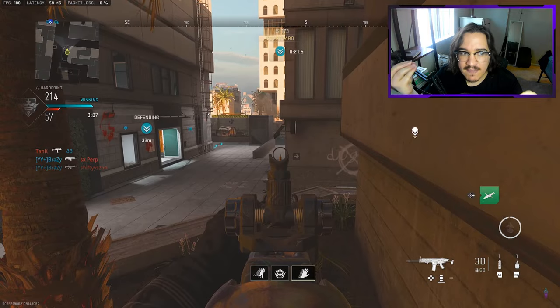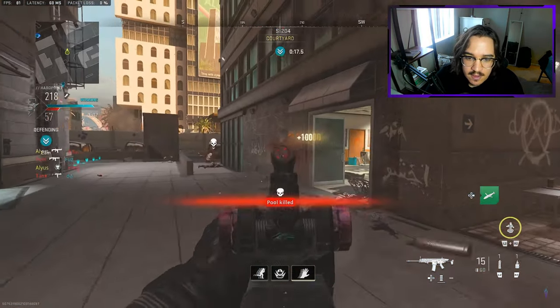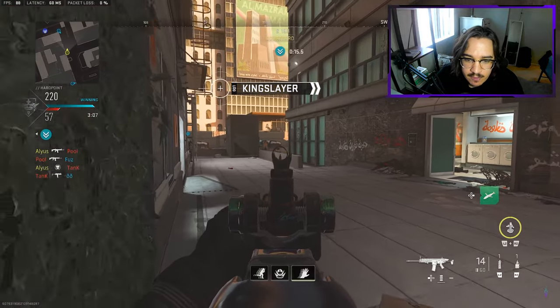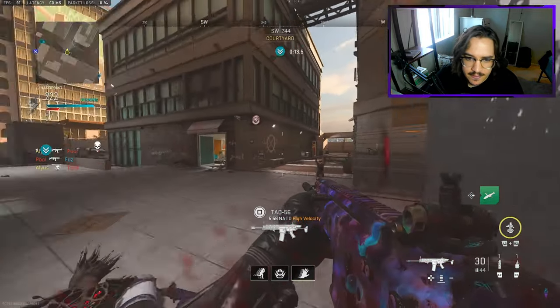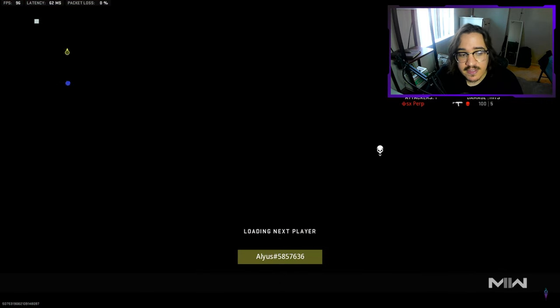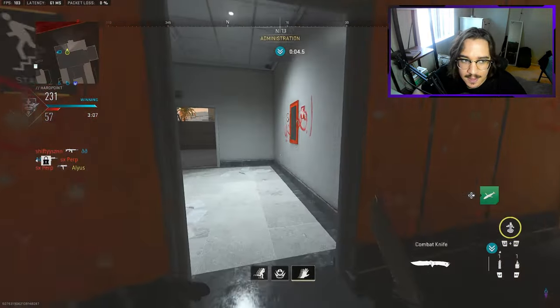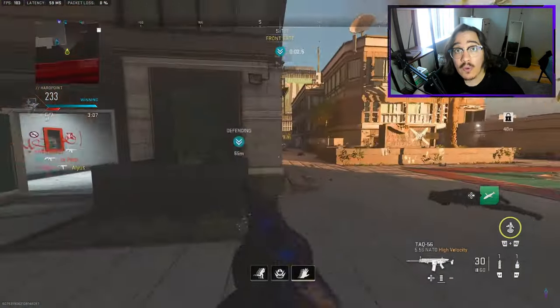Based on the mini map I know the enemies will be spawning either bottom PD or in this back alley. I'm playing for these cuts — I cut these guys as they spawn back alley and push through Diner and Red, and I get those kills. Unfortunately the guy that spawned behind me rotated and got the kill on me.